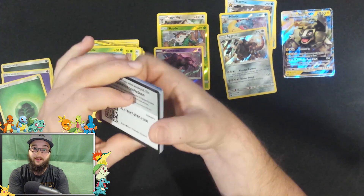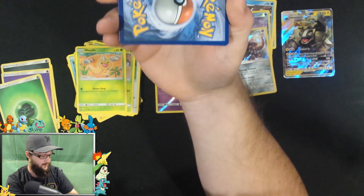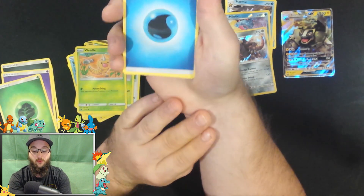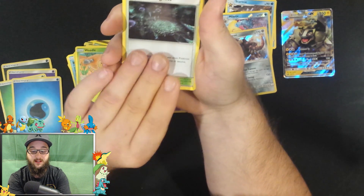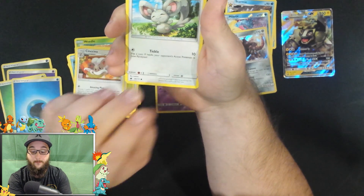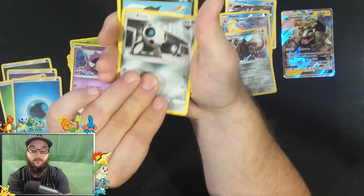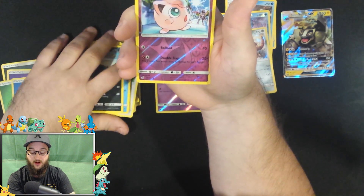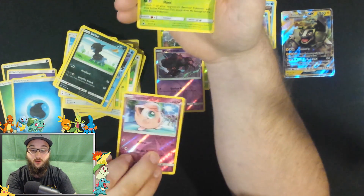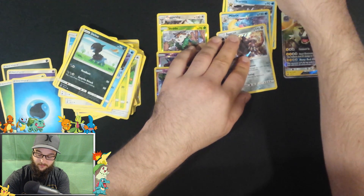We got two left, guys, and then we're done for a bit. There's your code card. We got a water energy, a Miltank, Minccino, a Corsola, a Gastly, Aron, Dino. Reverse holo Jigglypuff — look at that, great color! And the rare is Cacturne, regular rare. We'll throw that back with the Octillery.